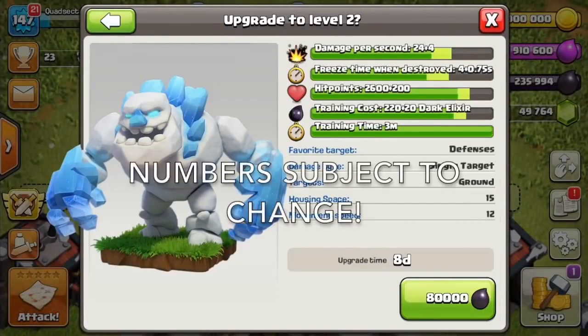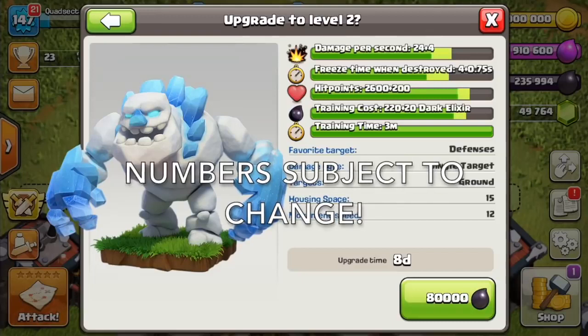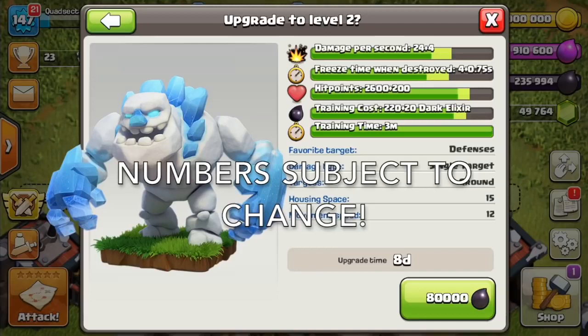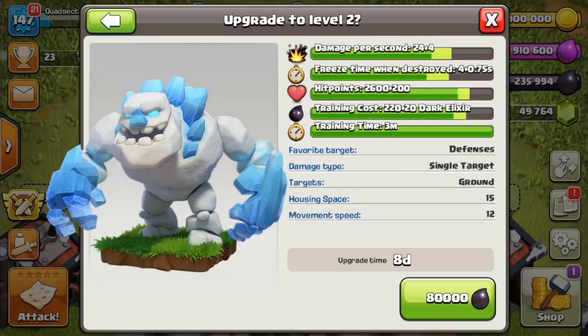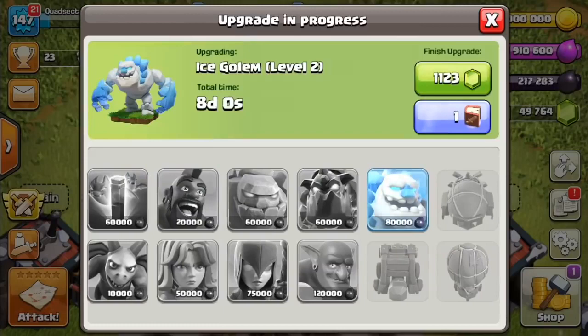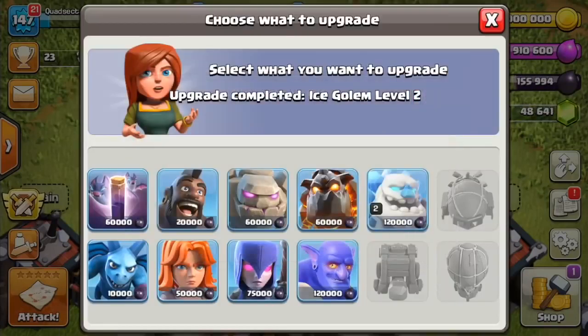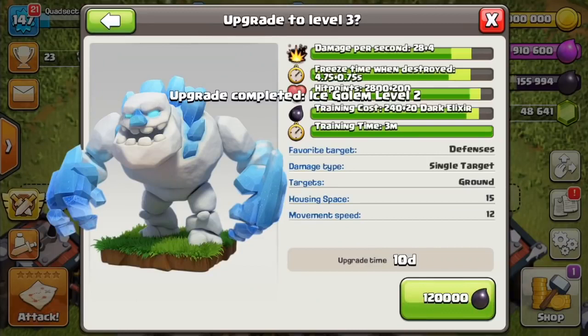Let's start with the level 1 Ice Golem at Town Hall 11. Not much damage. Does a 4-second freeze time initially and has about 2,600 hit points, which is pretty significant — not quite as much as three giants, around two times what a giant would have. We'll go ahead and upgrade it a few times and you can see the stats add a little bit.